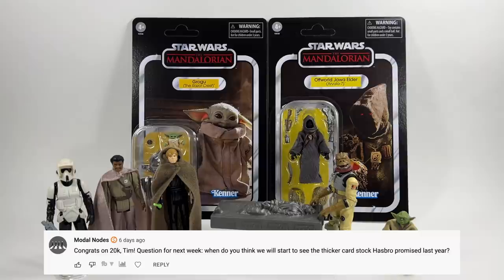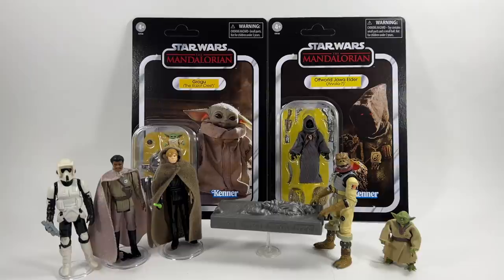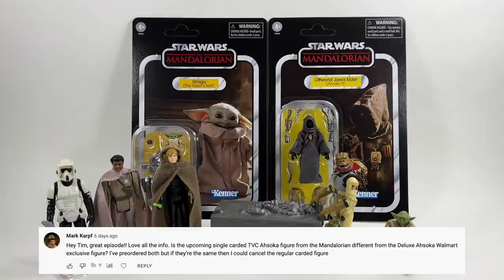Modal Node asks: when do you think we will start to see the thicker cardstock Hasbro promised last year? In the Q&As I think this was addressed and they said it had been slightly delayed. I was hoping to see that thicker cardstock on the Bo-Katan wave, which didn't happen. Let's hope and pray we're going to get it on the next wave with the Fennec Shand and things like that, but it may have been delayed until the wave after that. We'll have to wait and see, but it's definitely coming so let's just keep our fingers crossed it is in fact the next wave.